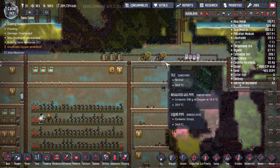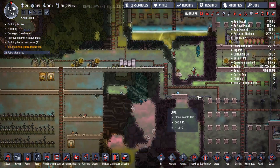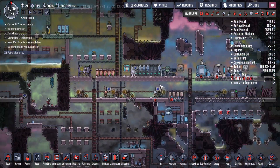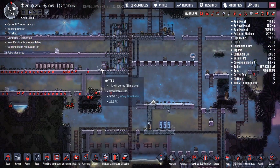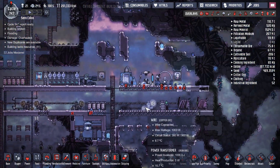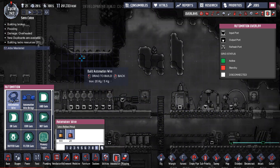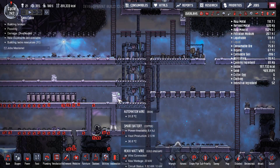I have some batteries here on the same floor, and I probably should have a couple more because I've seen they drain pretty quickly. I also have a smart battery here and another smart battery here. This is extremely important. The smart battery is connected with automation wire to the coal generators, and the other smart battery is connected to the natural gas generators.